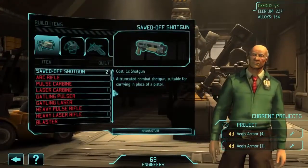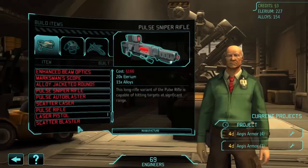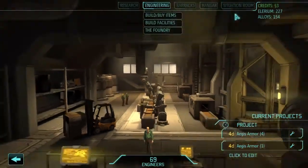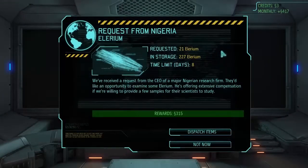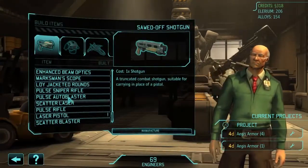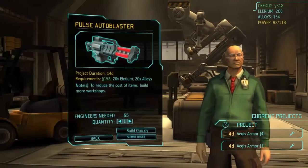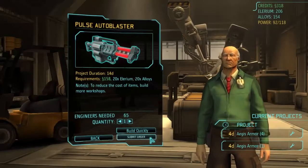With 315 credits we'd probably buy some guns or mech bodies. We need an Autoblaster, a Sniper Rifle, and a Scatter Blaster still — that would cover almost all the cash we need. I'm going to do that trade. Elyrium is valuable and uncommon to acquire, but we've built up a good supply, so I'm playing it risky and dispatching some for the hefty cash offered. Into Engineering — we're going to buy a Pulse Autoblaster and a Pulse Sniper Rifle using 20 Elyrium and 20 alloys.